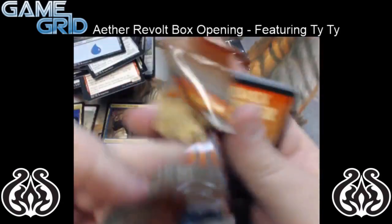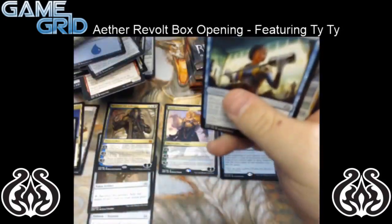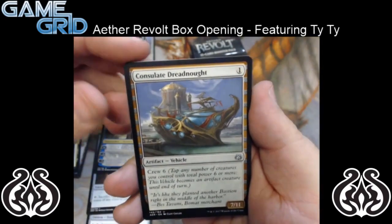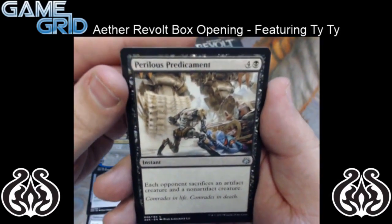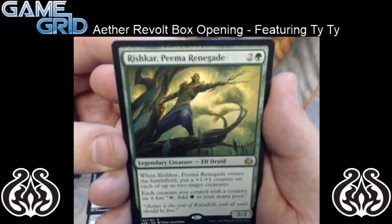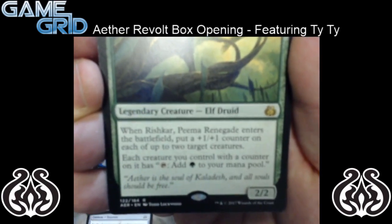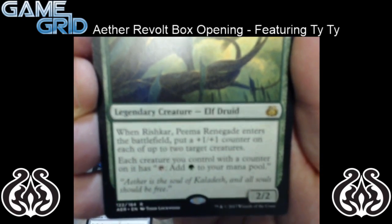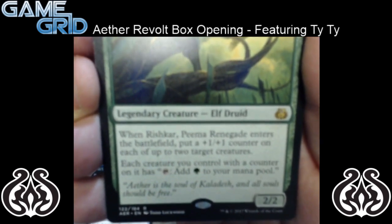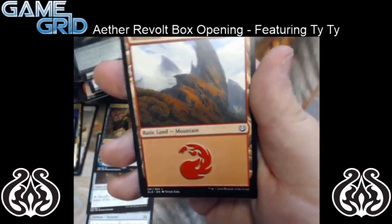So we've got a few more packs here. We've got Trophy Mage, Consulate Dreadnought, and Perilous Predicament. And for our rare, we have Rishkar, Peema Renegade — it's a 3 mana 2/2 legendary creature, an elf druid. When Rishkar, Peema Renegade enters the battlefield, put a 1/1 counter on each of up to 2 target creatures. Each creature you control with a counter on it has: tap, add a forest to your mana pool. And nothing as far as foils — we've got an Energy Token.